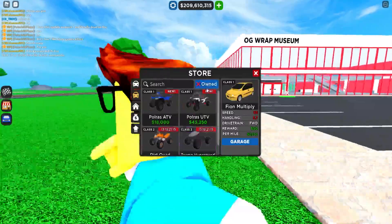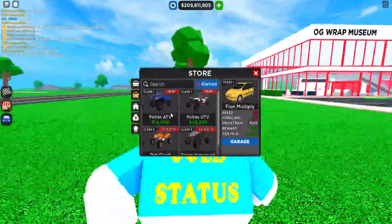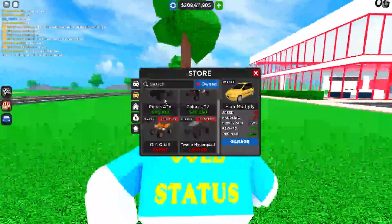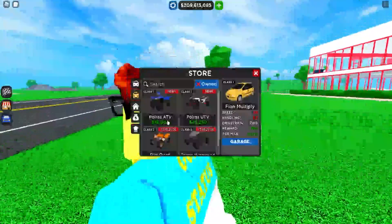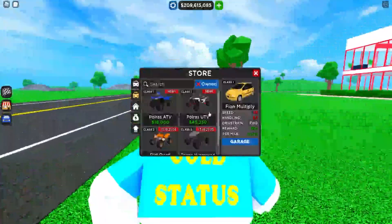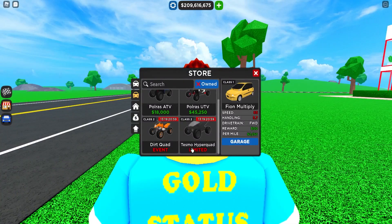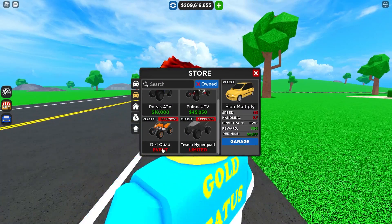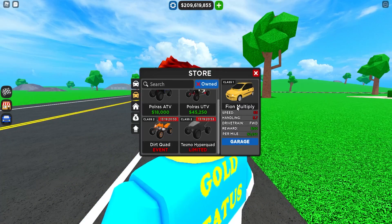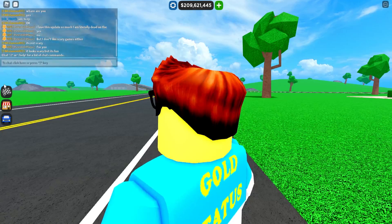Let's go to the store right over here, click 'Owned,' and look at this — we got not one but three ATVs in here right now. We have a Polaris ATV, a Polaris UTV, a Dirt Quad, and a Tesmo Hyper Quad which is actually the Tesla one. This is an event vehicle and it's limited, so I gotta see what we need to do to actually get it.